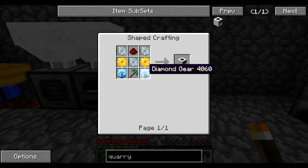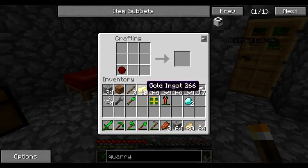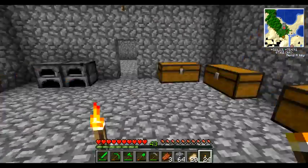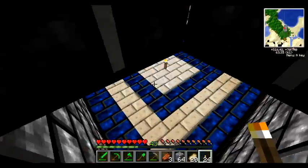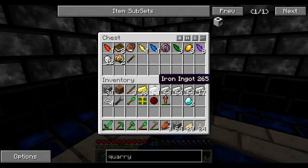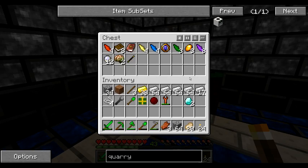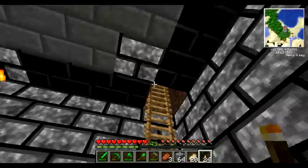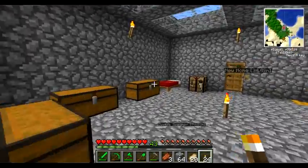I'm going to try to save on materials because the Minium Stone will take damage. Let's start converting. Let's get the Gold from my Thumbcraft room. I want to try to minimize the amount of conversion, rather not convert back and forth. So I'm going to go for the minimum amount of Diamonds that I need at the moment. Hopefully the Quarry eventually will get me what I need.